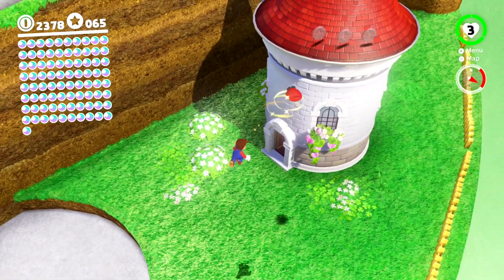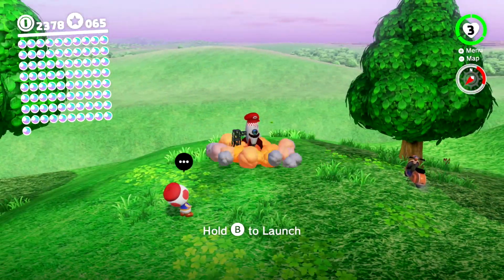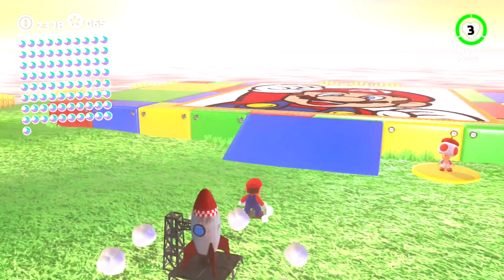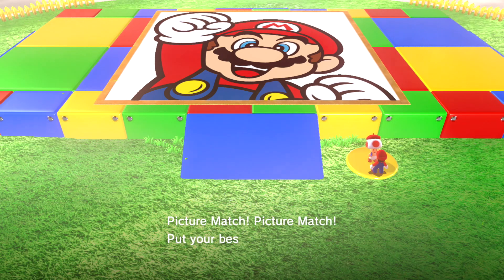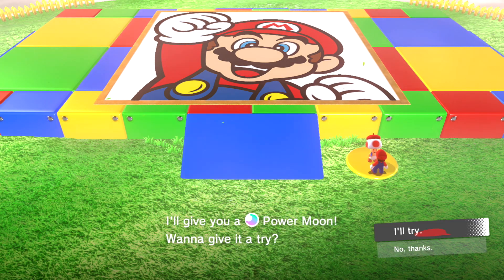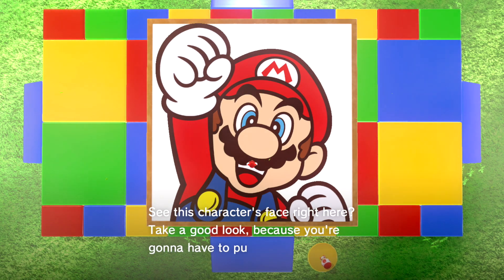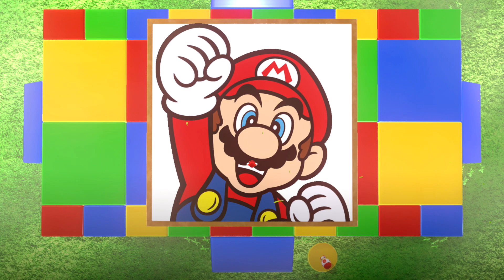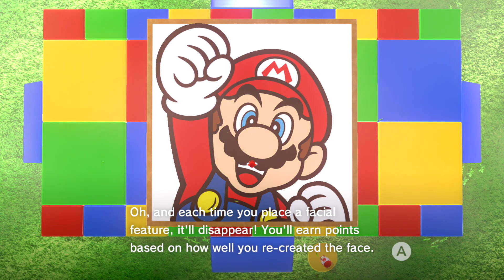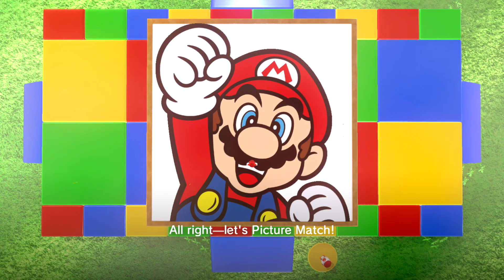Now I'll head over to the rocket and we'll get a move on. Hello Toad — Picture Match! Picture Match: put your best face forward. If you can master Picture Match, I'll give you a Power Moon. Want to give it a try? Alright, get on up there. See this character's face — take a good look because you're going to have to put it back together. Capture the facial features with your hat, then rotate, move, and replace them. A passing score is 60 points, so try to do better than that.